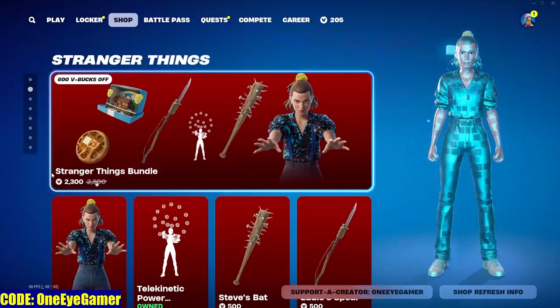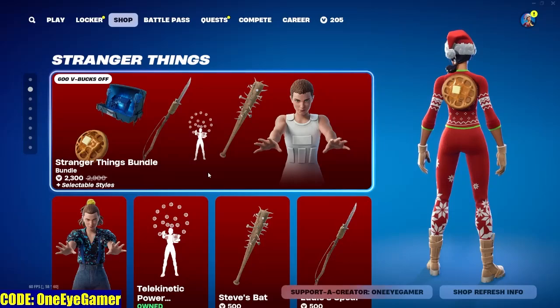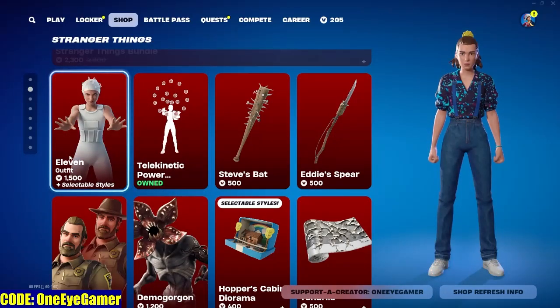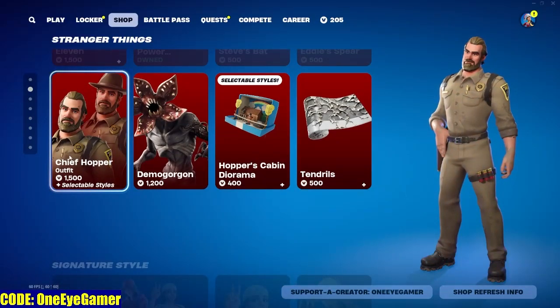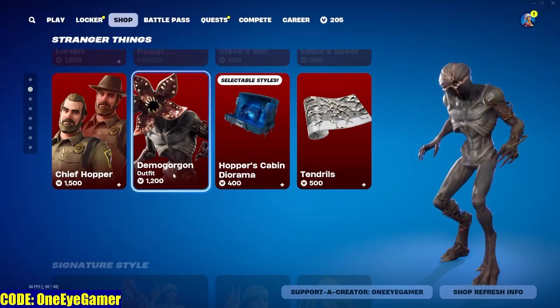We have Stranger Things — absolutely pretty wicked outfit. I do have the emote but I couldn't get on board without Eleven. Maybe you can, so there you go. Then we have Chief Hopper — I think people were absolutely wanting this skin in the item shop, so it's there now. And then we have the Demogorgon — yeah, something close enough to that name.